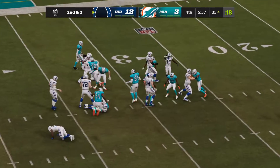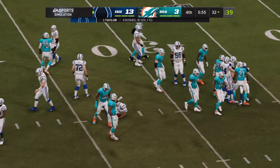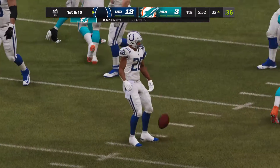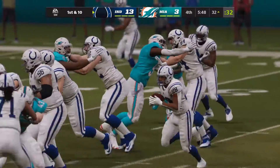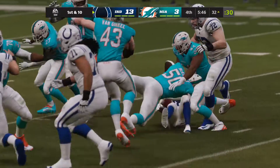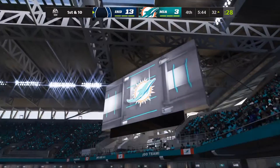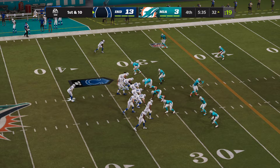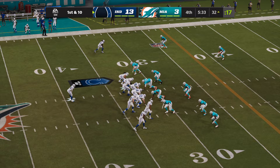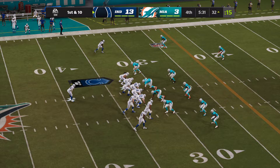It's Taylor, and he gets it down to the 32. How about this offensive line — they're really starting to establish themselves and take over this game. Before the series began, I know exactly what was said in the defensive huddle: guys, we've got to get no less than a three and out, let's get off the field. Instead, they can't find any traction. Right now they're just getting muscled all over the field and pushed down it.